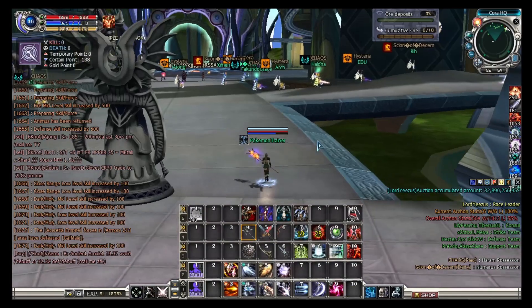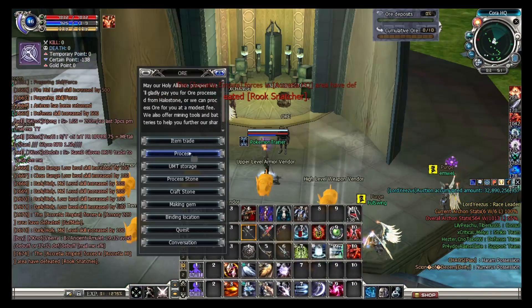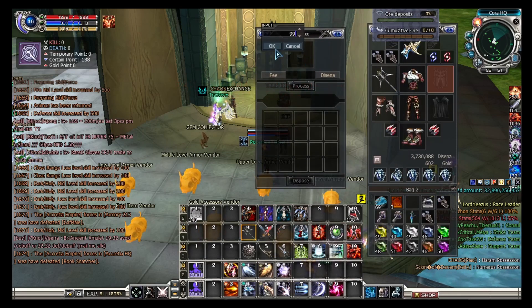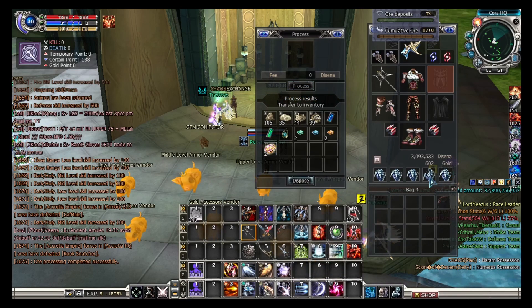Since we are dead, we might as well do a little process here. Get the ore we got before. We got two Dreaming Hallowstone. I need three for the daily quest.